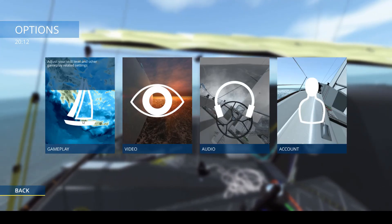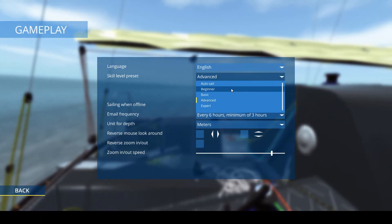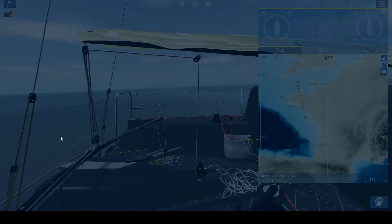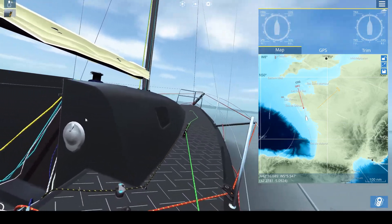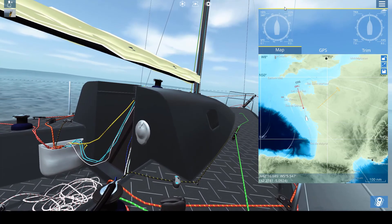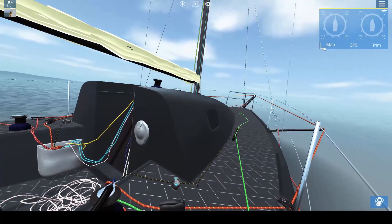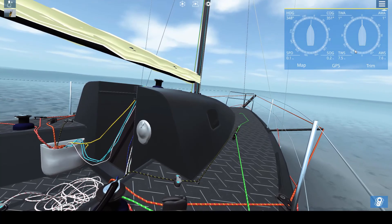Let me go to options again and we'll go into beginner mode, and resume. I'm in the Mini Transit at present, and I'm off the south of France. Over here we have the information that we need. What I'll do is show you quickly — you need to close all of the tabs. You can pull it in, pull it out, and you'll actually get a larger screen there.